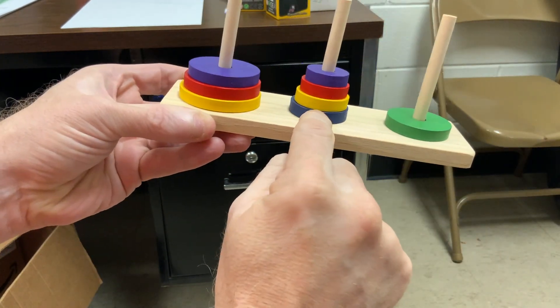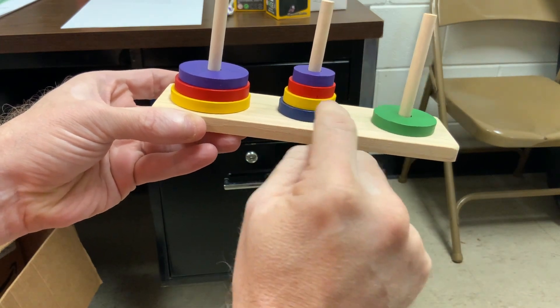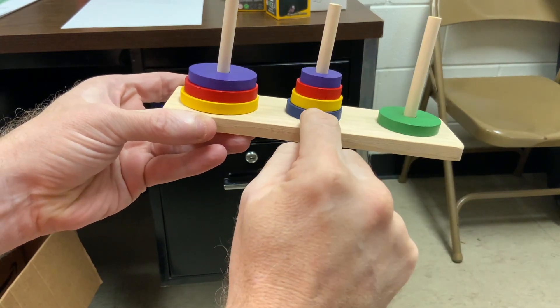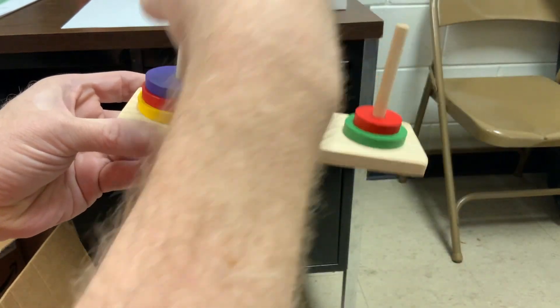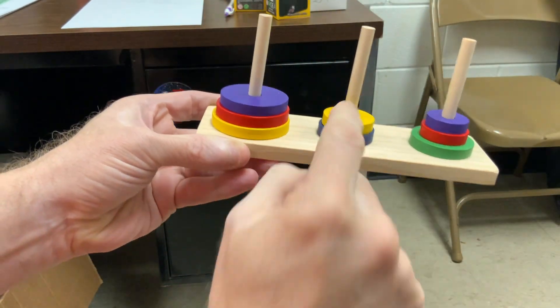Okay, now these have to alternate between first and third. I need to base this on the third: third, first, third, first. Now I can move the yellow.